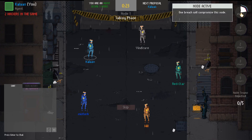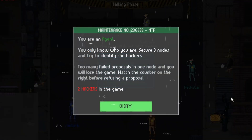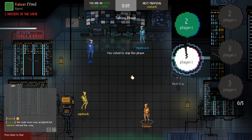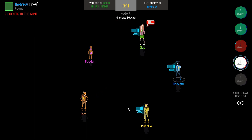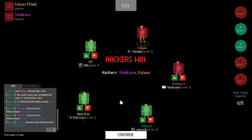The most basic and familiar form of the game involves five players: three agents and two hackers. There are five separate nodes to capture during a game of Mind Knight. The game is over when the agents capture three of the nodes or the hackers hack three, whichever comes first.